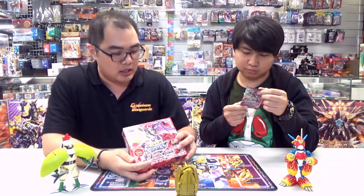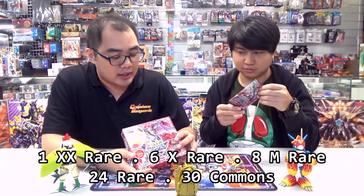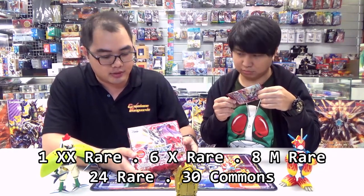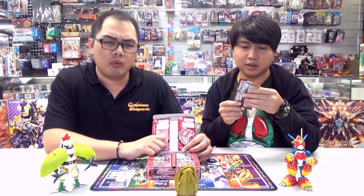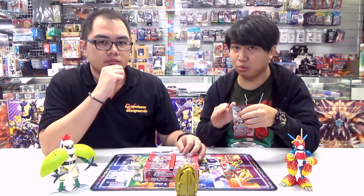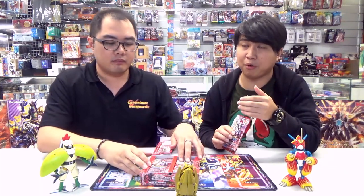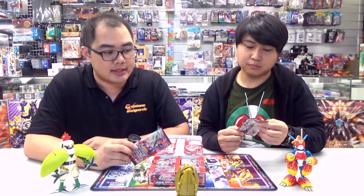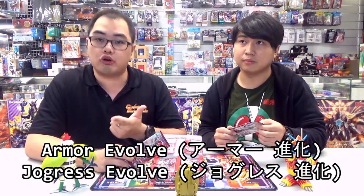In this whole set there will be a total of 1 double X rare, 6 X rares, 8 master rares, 24 rares and 30 commons. This is a completely new set, so you won't see a reprint from the previous 1.5 set nor the original Digimon Booster either. There are also new keywords in this set, such as Armor Shinkah and Jogress Shinkah.